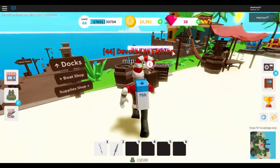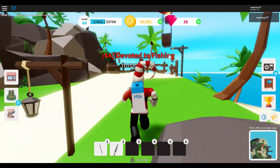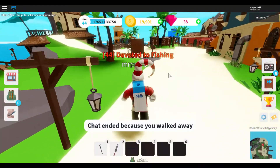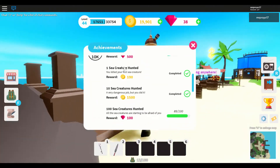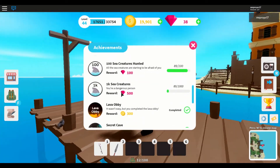For that quest, you have to go to the volcano island. There's actually another method too — the second thing you can do to get gems is complete sea creature milestones. They give you different rewards: 1K sea creatures gives you one reward, 100 sea creatures gives you another, and they give you different things.